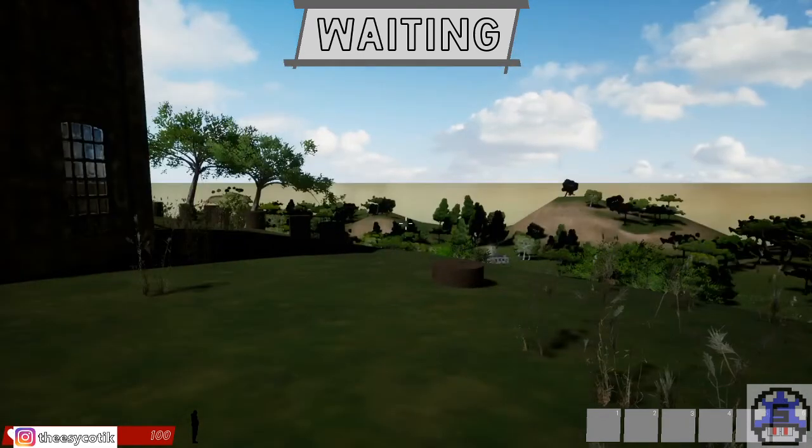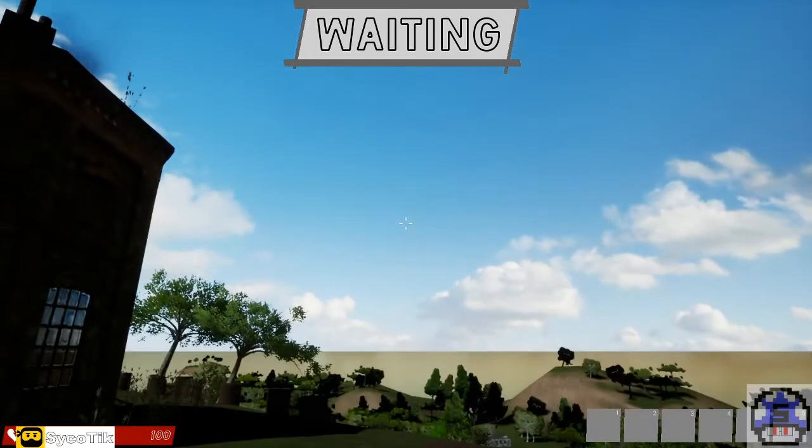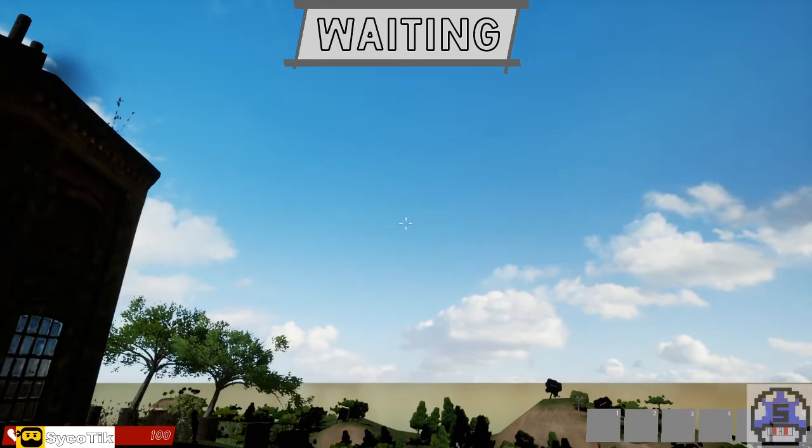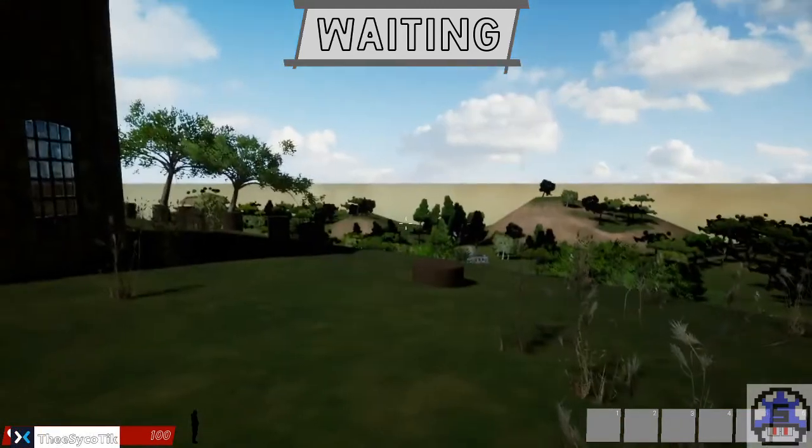Look at this magnificent background here — this rickety old building with smoke coming out of it. I feel like I'm looking at a game that was done by Bob Ross, with these gentle strokes of the paintbrush. This is a tree — it's a beautiful, wonderful tree. So calm, so peaceful. I want to get a bit of blue sky — a little blue there. Still waiting.